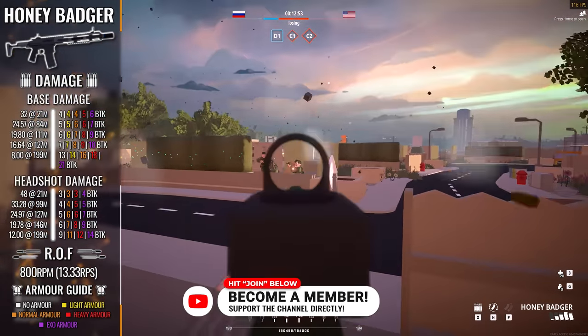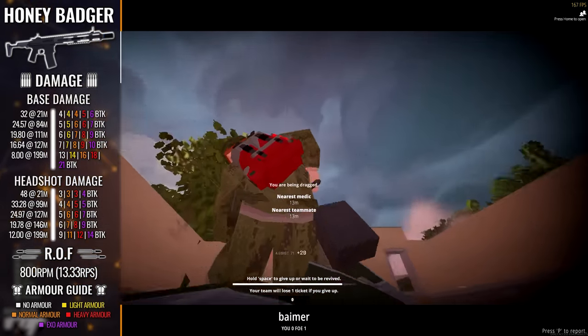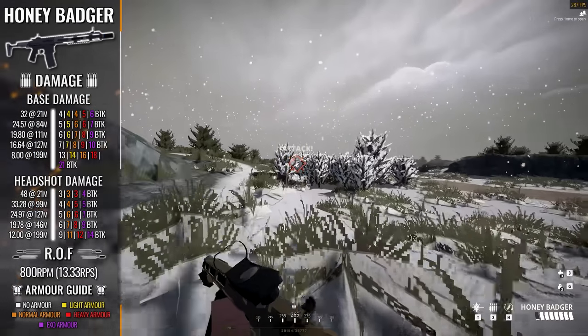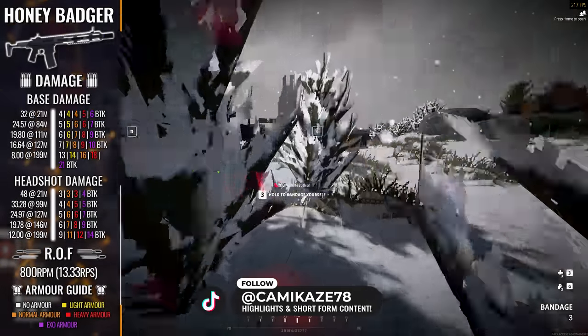Rate of fire wise, we obviously aren't coming close to scratching the surface of the likes of the Vector that we reviewed last week, but 800 rounds per minute, or 13.33 rounds per second, is far from a short end of the straw. It definitely gives the Honey Badger the volume of fire to quickly deal with targets in close quarters combat, especially when thrown in tandem with those damage numbers that we discussed a second ago.